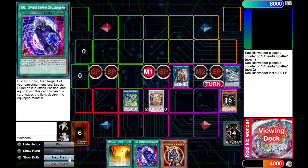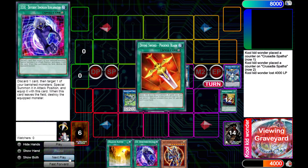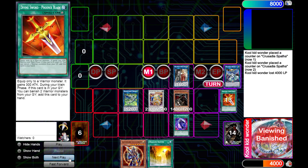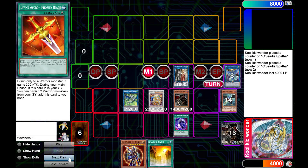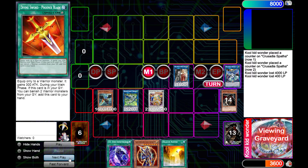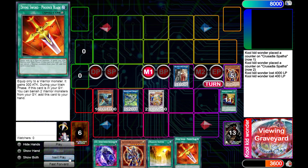Then Piratewing Dragon — you've seen this before — will search DDR, add back Phoenix Blade, banish two warriors, activate DDR, bring back Armageddon Knight, discarding Phoenix Blade, summoning Zephyros. Zephyros will bounce the DDR back to our hand, which will destroy Armageddon Knight, then will banish Armageddon Knight again to add back Phoenix Blade.